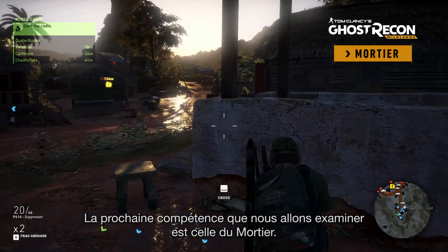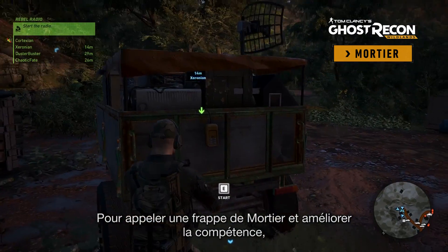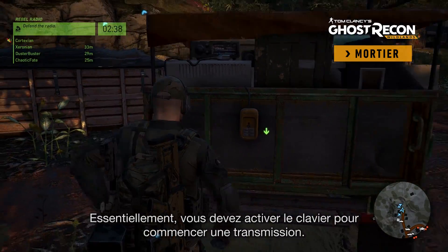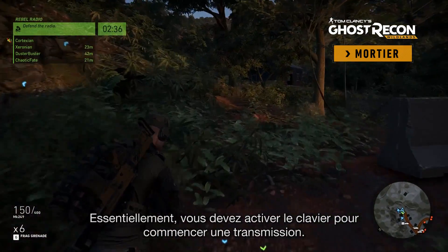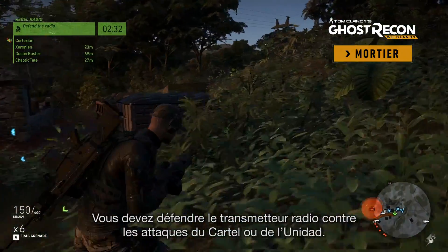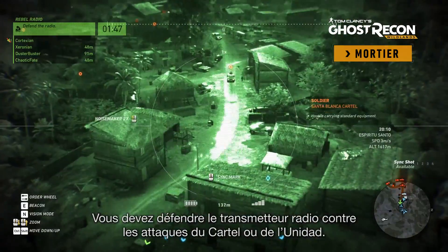The next Rebel ability we're going to be talking about is the Mortar Strike. To call in Mortar Strikes and upgrade Mortar Strikes, you're going to have to do these Rebel Radio Defend missions. Essentially the way it works is you activate the keypad here, which starts a broadcast. You then need to defend the radio broadcaster from any cartel bad guys or Unidad bad guys that may show up.